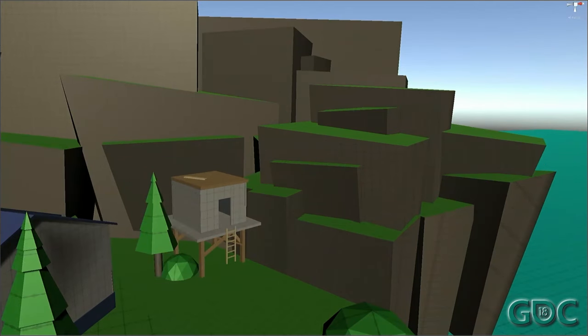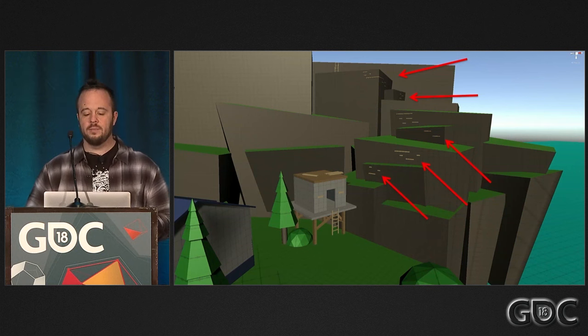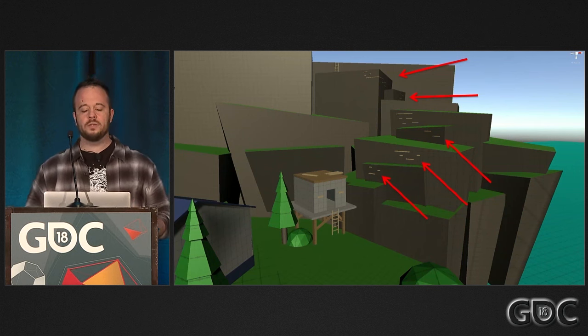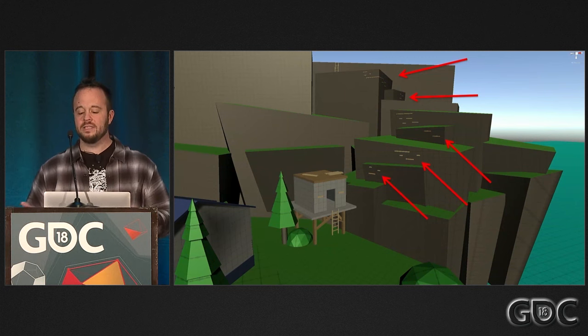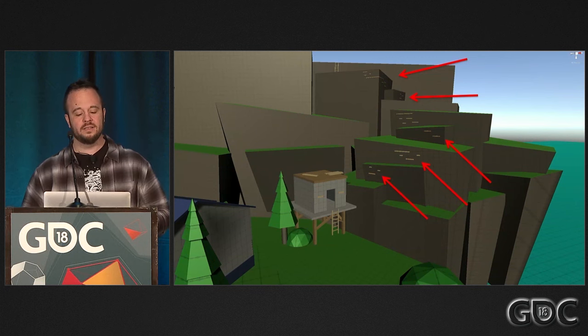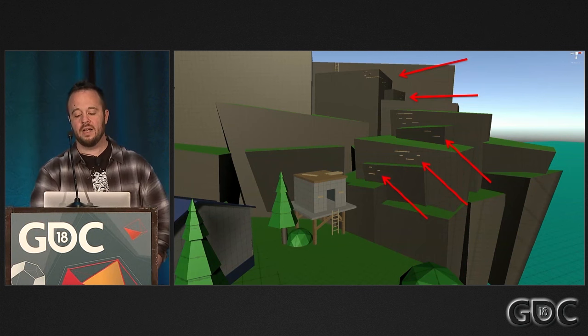In this block mesh, it's not clear where the player should go next. The ladder affords climbing up the little tower, but then what? Jump to the cliff? Dive in the water? If we add some affordances, it becomes clearer where to go. The boards on the roof afford jumping to the cliff, while the edge grabs on the cliffs afford climbing. This example is tailor-made for Uncharted, but the same concepts apply to your traversal mechanics. It may seem silly to add them so early, but it makes a world of difference in how your play tests go.